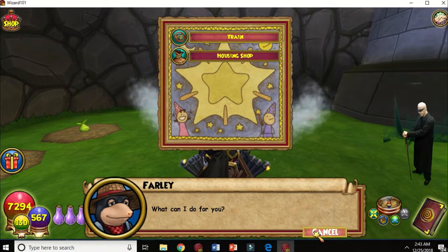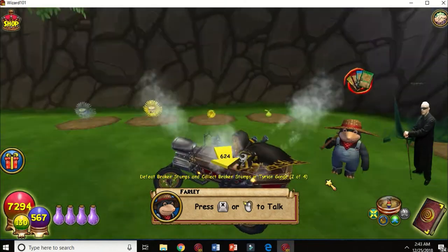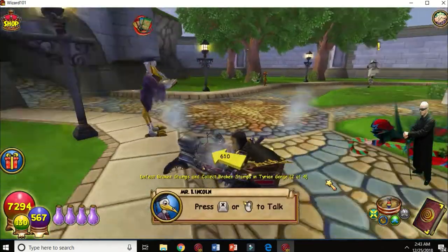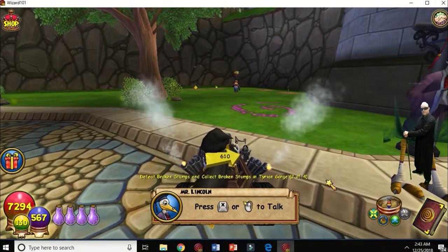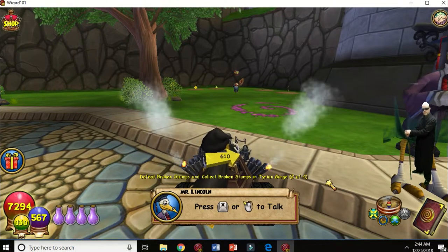Here's your green thumb guy. You can plant plants in your dorm or your palace, and when they grow they can give you things — treasure cards, reagents, things like that.